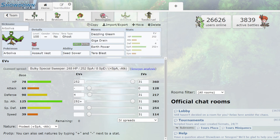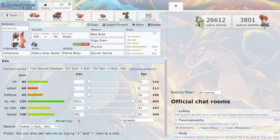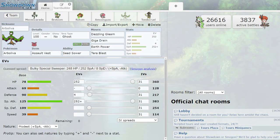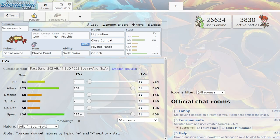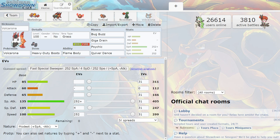Let me know what you think of the teams and what monotypes you want me to talk about next. I think next I'll do electric, flying, and normal. I'll be doing them in pairs of three, so expect things like rock, ground, and steel to be together. Let me know what you think, and as always — stay classy, society.